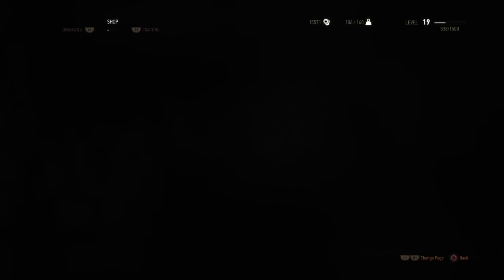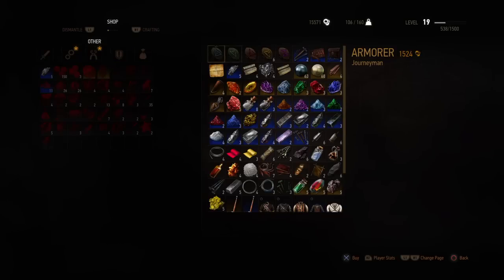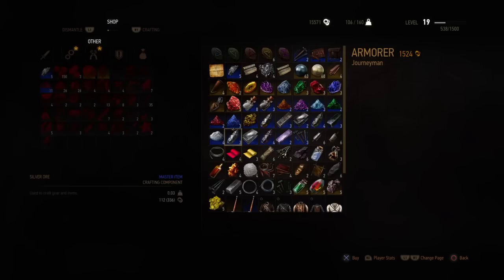I'm just going to quickly show you that he's selling all the ingredients I mentioned. Here is the pure silver, here is the silver ore, just silver, and the silver plate.